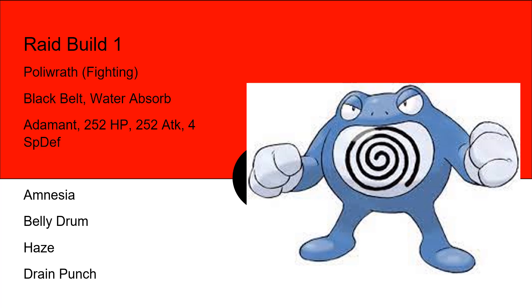Amnesia is there to increase its special defense to make sure it's not too overwhelmed by Blastoise's powerful attacks, and haze can be used to reset Blastoise's stats.